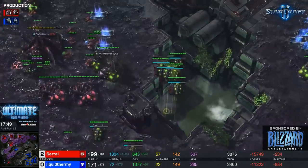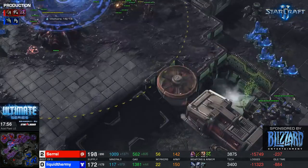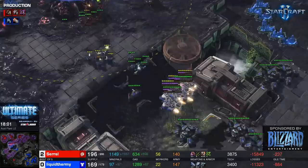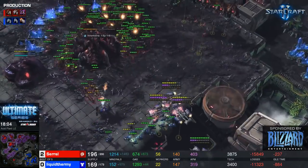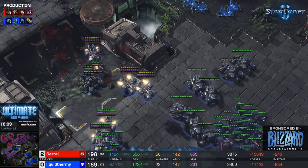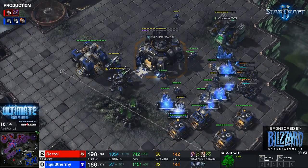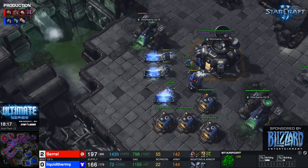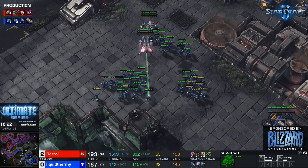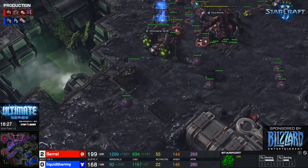The broodlords are at the back — and once they come in, uThermal could honestly just GG, because he can't push into broodlords. He'll see them and know he's in trouble. There are the broodlords — uThermal has to unsiege and retreat. He's making a viking. Saril's economy isn't great but neither is uThermal's. uThermal really needs to switch into drop and harass mode.